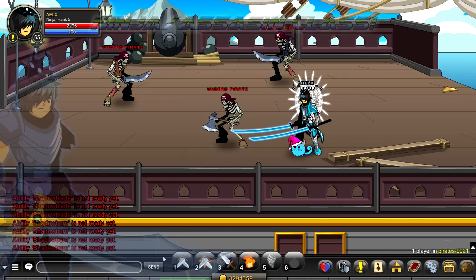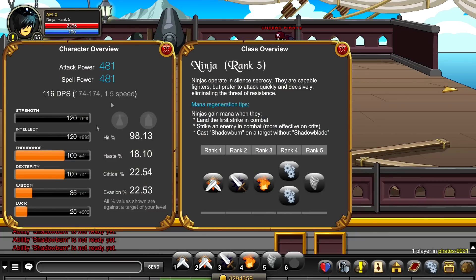First, let's get on to the statistics of the class. Attack and spell power are exactly the same. Hit 98%, haste 18%, critical 22%, evasion 22%. This class gains mana based upon the first strike they land in combat — if you hit the target before they hit you, you gain a lot of mana, like 80 to 100 mana instantly.